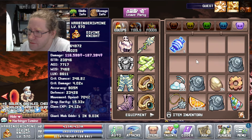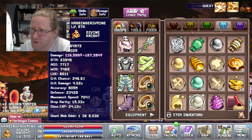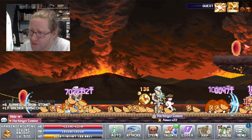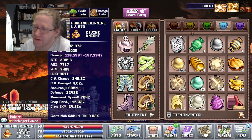The first 200 coolers we opened gave us two golden oysters, which is about what we expected. It doesn't seem that being at 600 orb kills had any difference to that, which is nice to know.